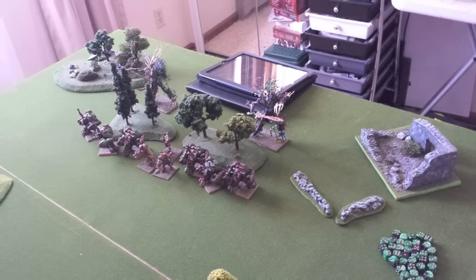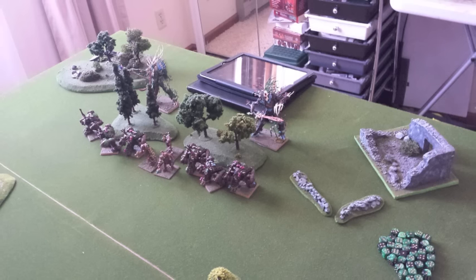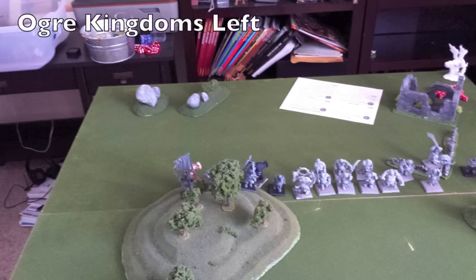Here's the plan for the Ogre Kingdoms on the left-hand side. As you can see, we have our three units of different Ogres. We have the Wreckers on the left-hand side, followed by the Full Metal Marauders with the Iron Guts, and then of course that huge chunk of Ogre flesh called the Bulls.